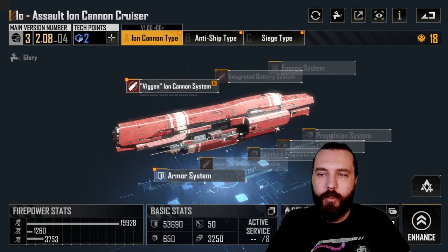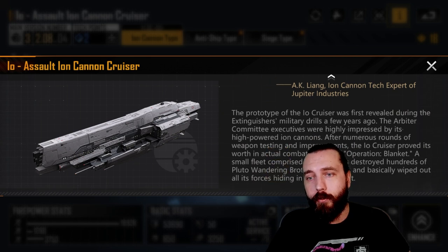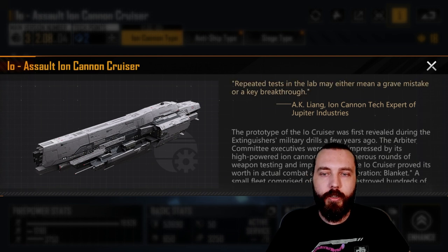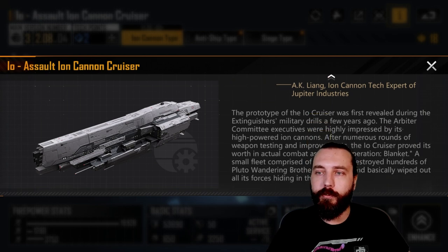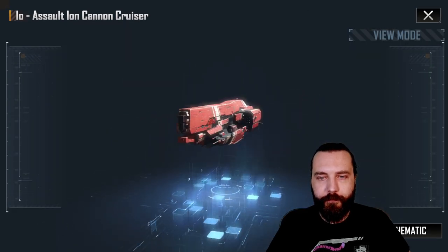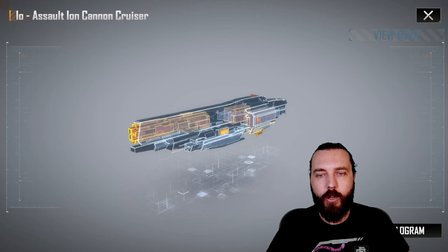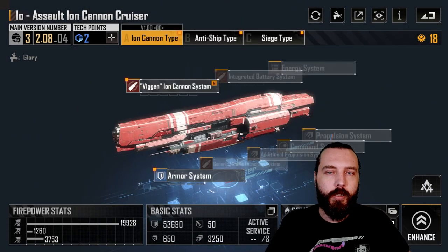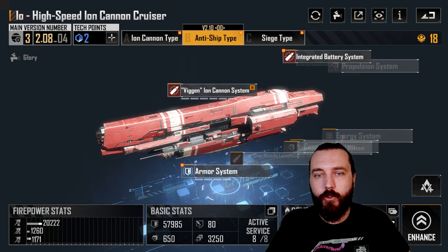In the top right there's an info button giving lore about the ship and the company that creates it — in the IO's case, Jupiter Industries. You also have a schematic mode where you can view the ship and see the internal modules available for upgrade. In the middle of the screen you have the modules you can upgrade.